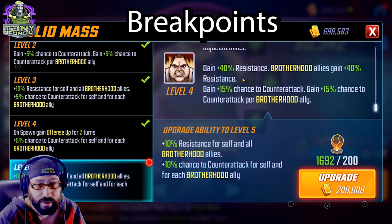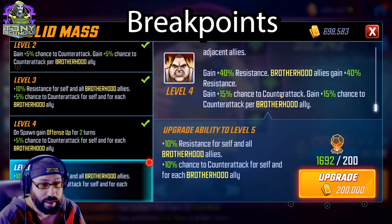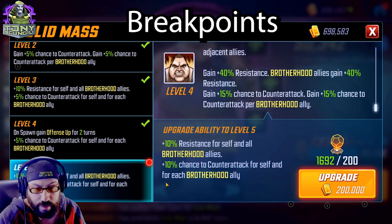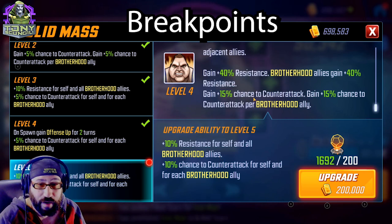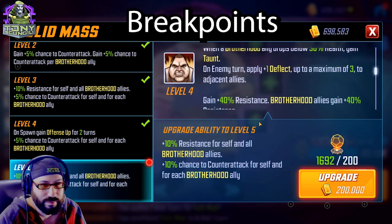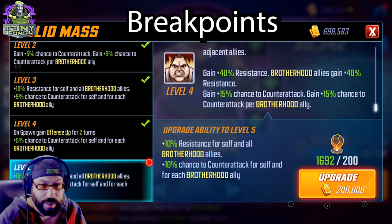He gains 40% Resistance, and Brotherhood gains 40% Resistance. 15% chance to gain Counterattack, and 15% per Brotherhood ally. The only reason to invest in the Tier 4 is if you want him counterattacking every time — going from 15% per ally to 25% per ally means on a team of four Brotherhood characters he will have a 100% chance to counterattack. The extra resistance is good but not necessary — it's really about making sure he counterattacks. If you want to make sure, that's how you do it.